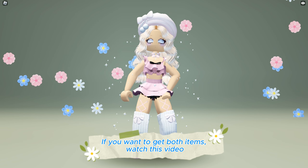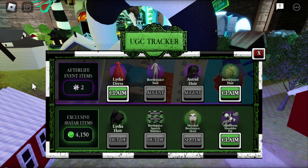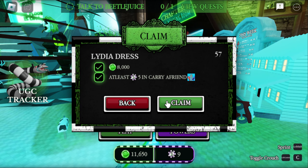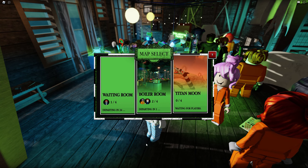If you want to get both items, watch this video. Join the game then click on UGC tracker. To get the red dress you need to collect 8,000 points and 5 tokens. I have completed all the requirements so I will show you how to do it. Click on play and choose the boiler room game.